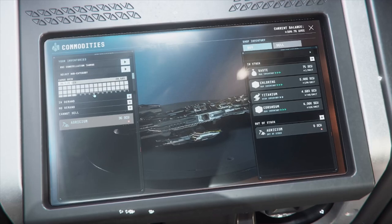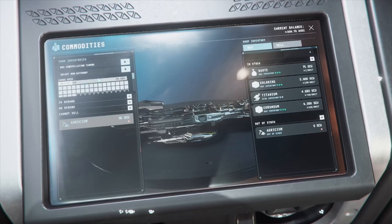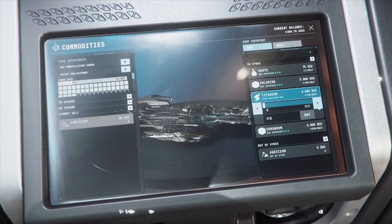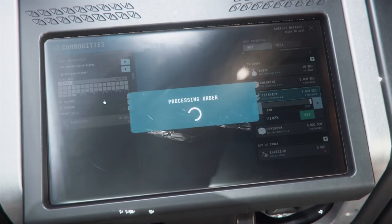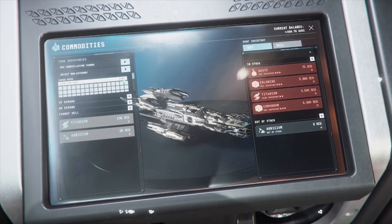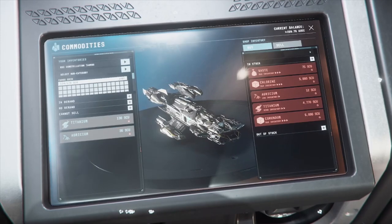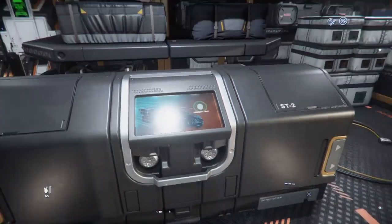It locked the cargo to those parts of the grid and shows you your grid right there. I'm going to go ahead and grab Titanium as well. I know Titanium is not a super high-value item, but I'm not real worried about that. Complete the purchase. It shows us how much of our grid is full over here, and down here it's telling us how many SCU of each item we have. The ship's full - we'll go ahead and back out of the commodity shop.